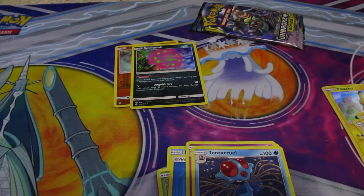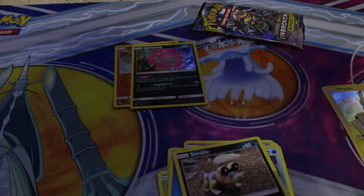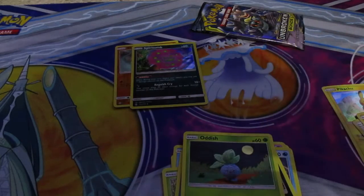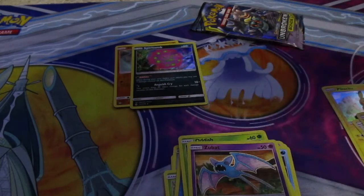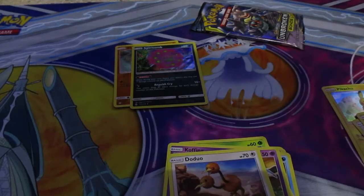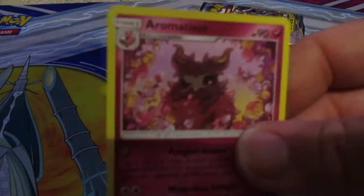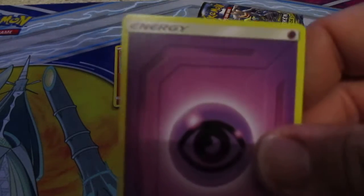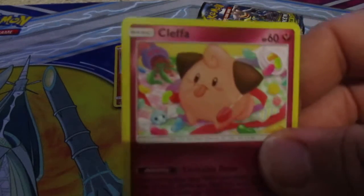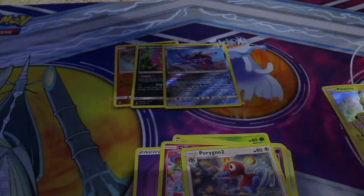Let's open this next one. We have a Golbat, Sandile, Oddish, Zubat, Cofagrigus, the duo. We have a reverse Genesect, Aromatisse, a value card, Wartortle, Cleffa, and Porygon 2.